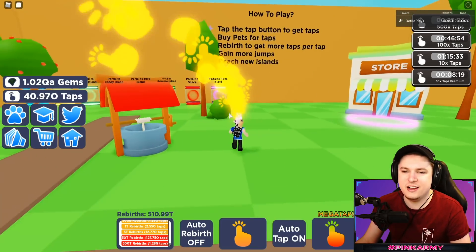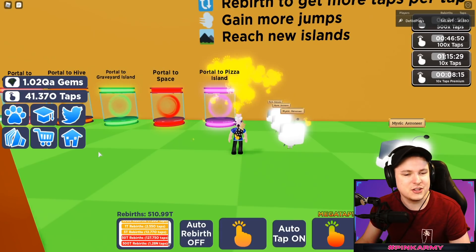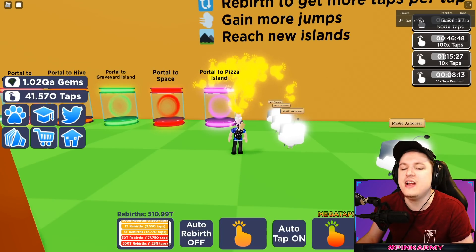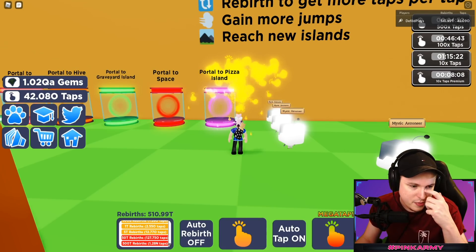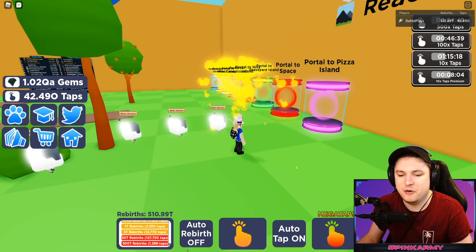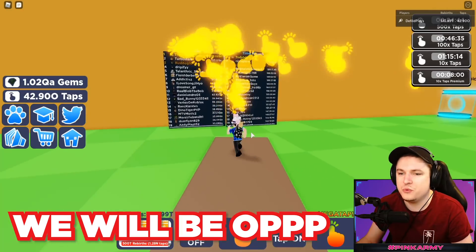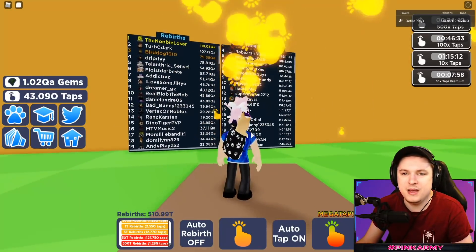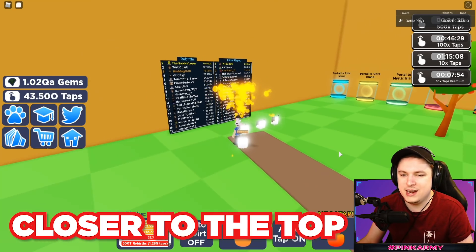Today we're going to check out the new pizza update, because that has been added to the game, which is absolutely very nice. There is the new pizza island and there are three new pets, so that's what we're going to mainly check out today. I'm super excited because with these new pets, I'm probably going to be buying extra pet slots so I can get myself closer to rank 1 in the game.